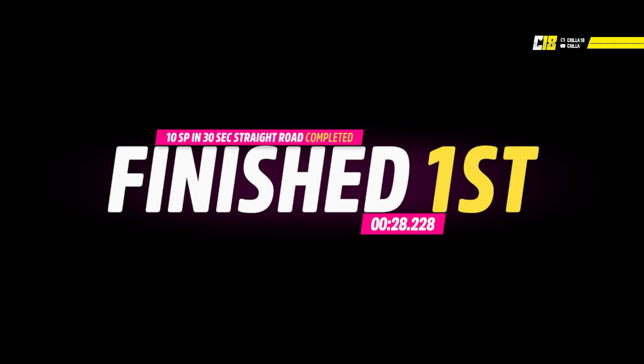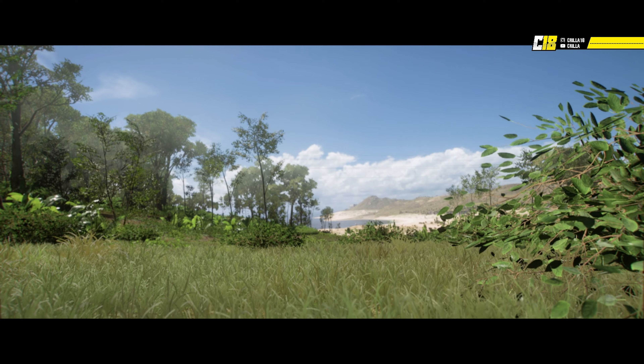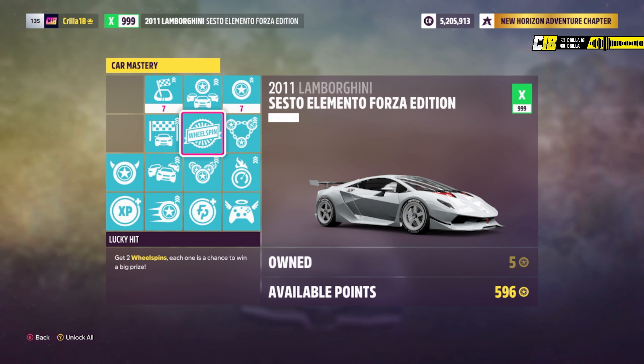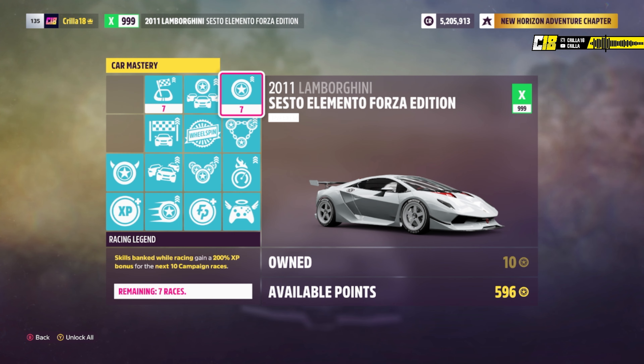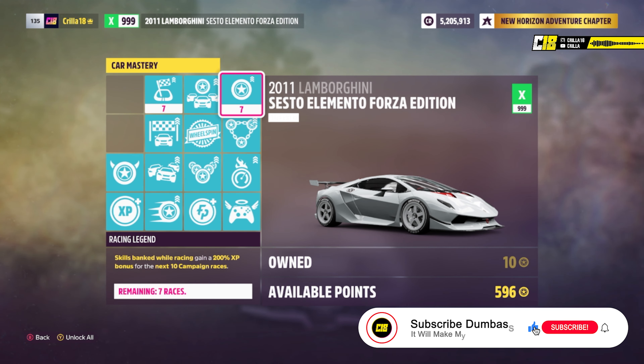28 seconds just got me 10 skill points with this car, so in my opinion that is the best car to get skill points with inside Forza Horizon 5. To get the most skill points per race using this car, go to car mastery and put everything on it just like I have done. Then go into a custom race, do a 30-second one, and it'll get you 10 skill points per race — you can just restart the race over and over again.